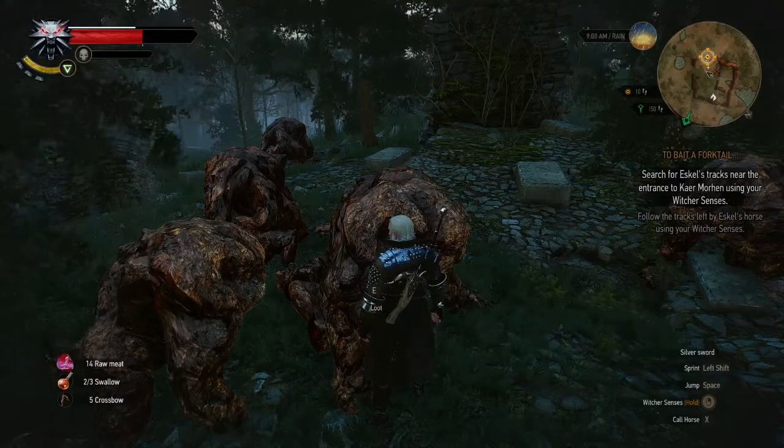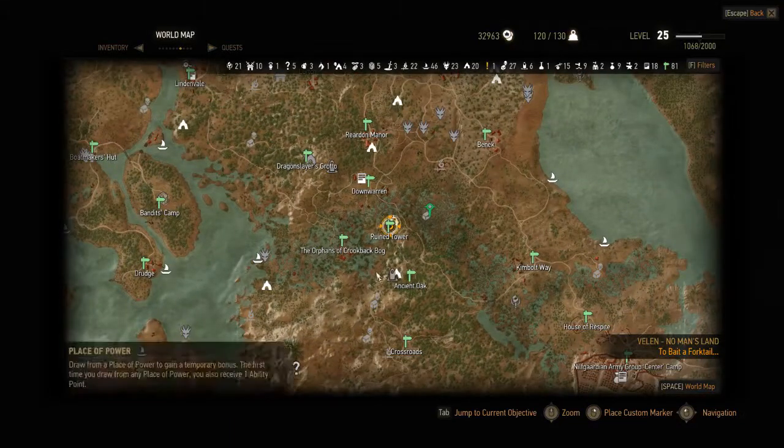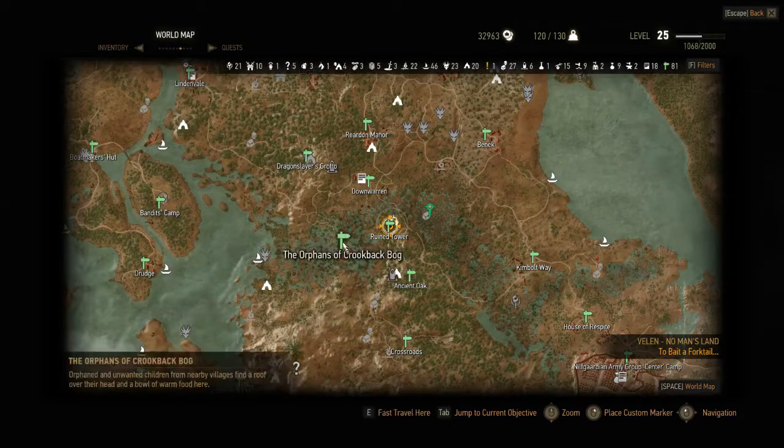First I'm going to show my location. I'm in Velen at the moment, so I will zoom out for you guys. Here is the swamp — you need to come here for the main quest, the Orphans of Crookback Bog.